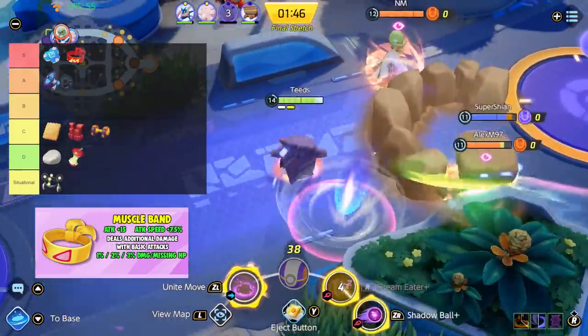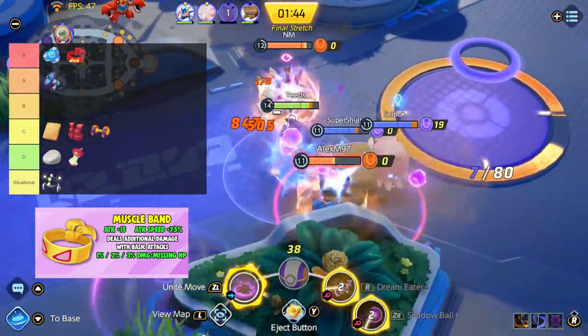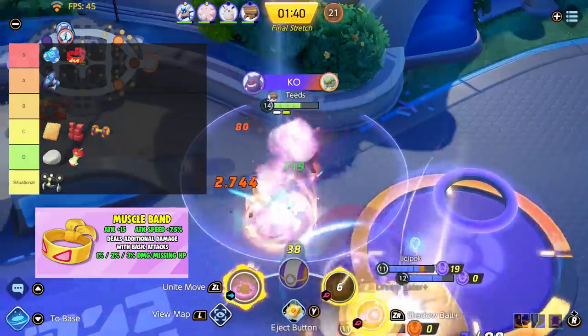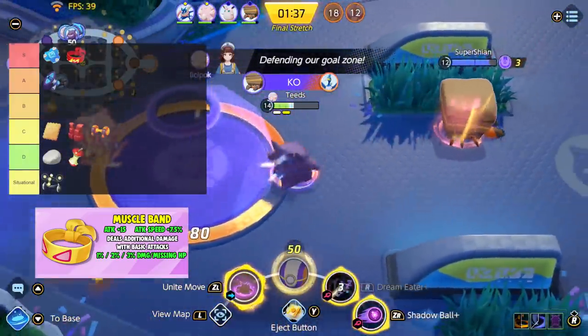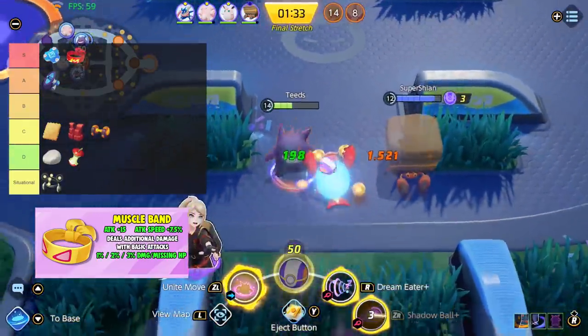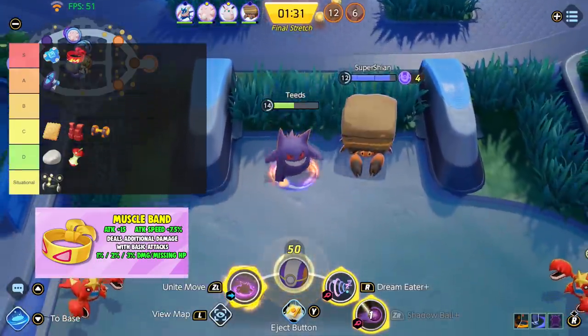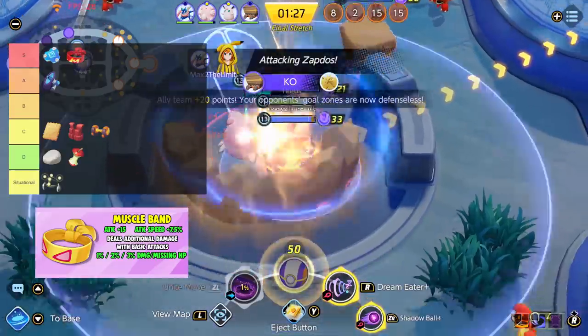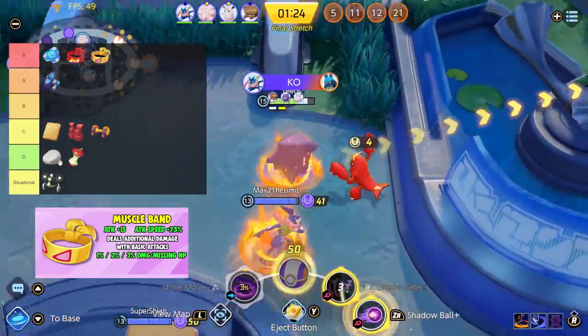Next, Muscle Band. Deals additional damage with basic attacks based on the target's remaining HP. Muscle Band is a fantastic item and I find it to be very strong. Since every Pokemon's normal basic attack is physical, this item benefits all Pokemon. Basic attacks are probably what you use the most, so this item will help you take down enemies as well as clear wild Pokemon faster. Muscle Band for me is S tier.